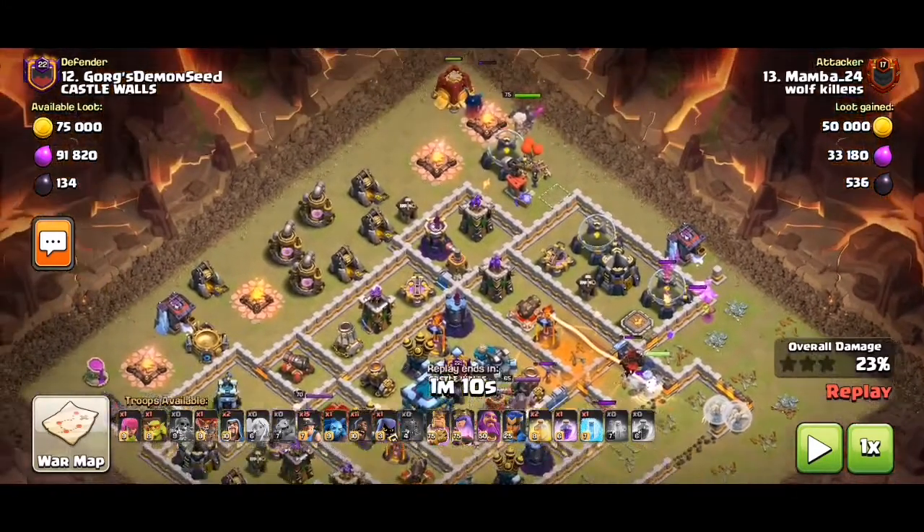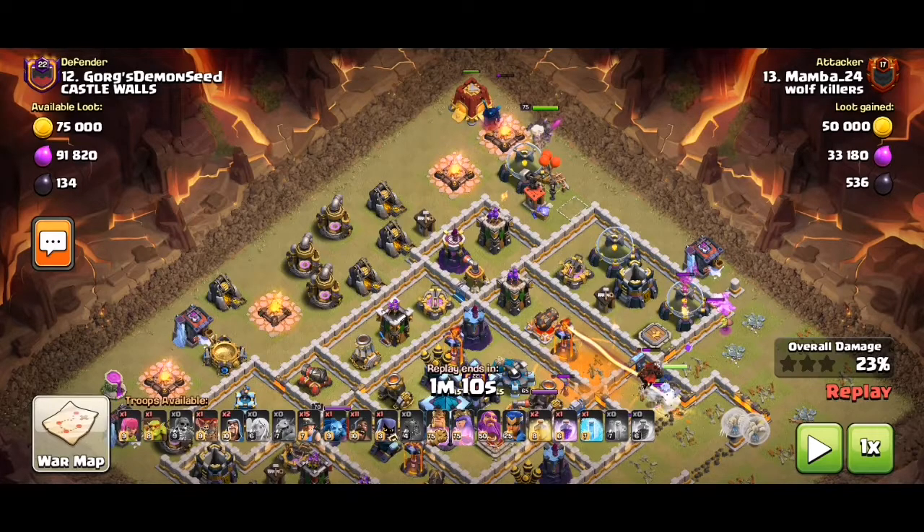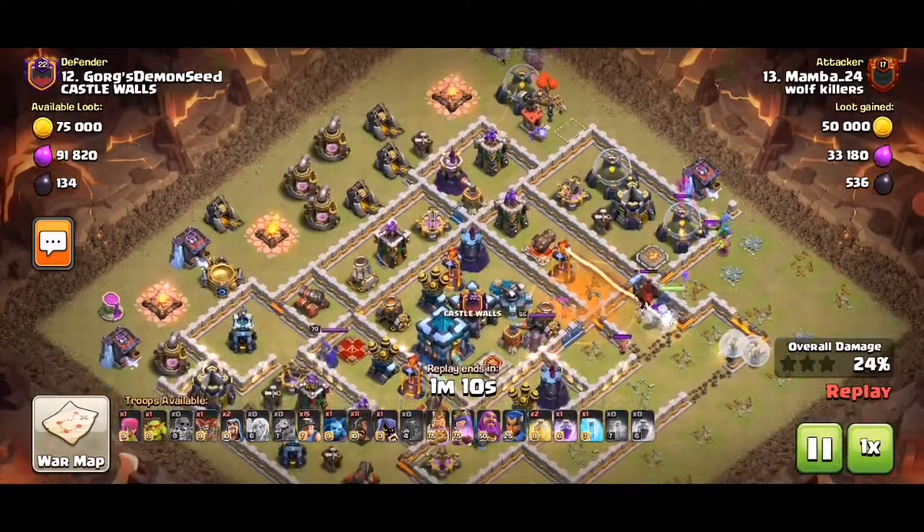A good trick with hybrid is putting your king towards the corner the queen is probably going towards. She looks like she's going towards 12, so funnel at 12 and then place your hybrid in between.